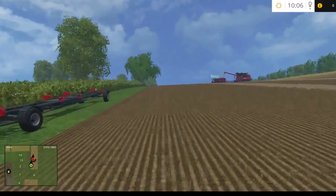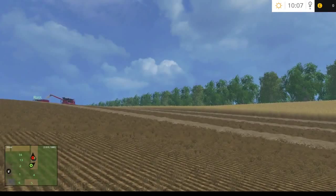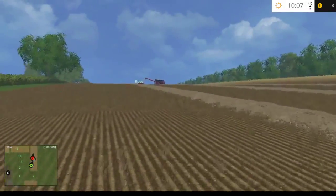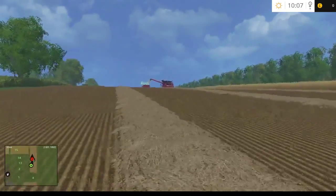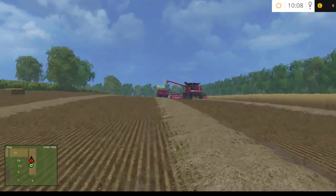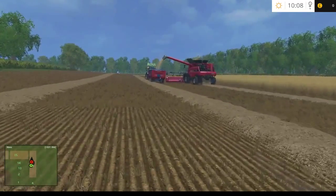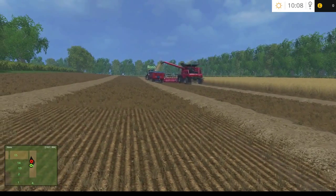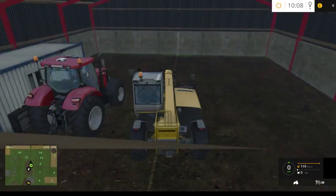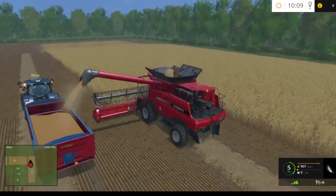Hello everyone, this is the Farming Man and welcome to part two of the multiplayer let's play with Ross. Hello. We are still doing the same thing. Can we get a sneak peek of what Ross is doing? He's emptying the harvester - that looks like a very good shot from up as you climb the hill. If the video looks a bit laggy, it's not you - it's because of my internet.